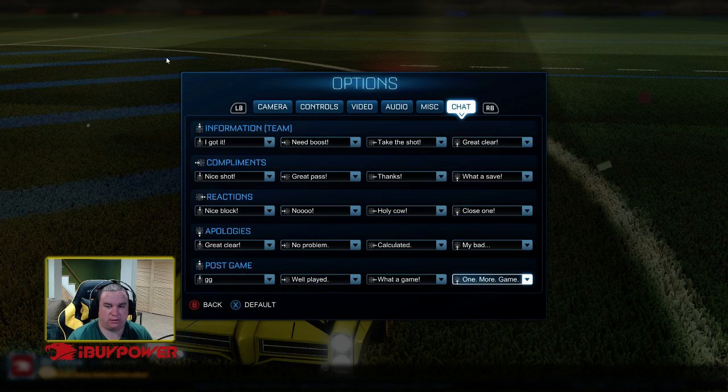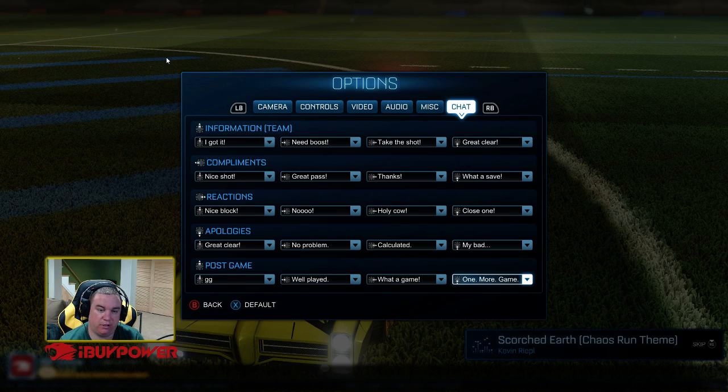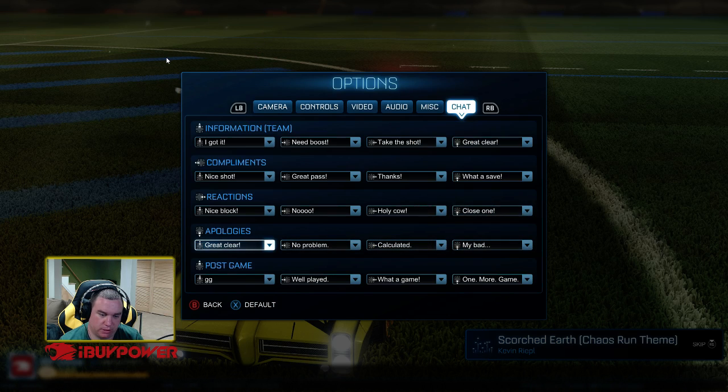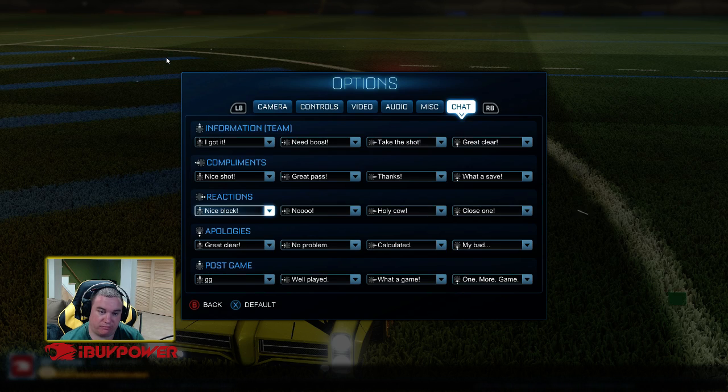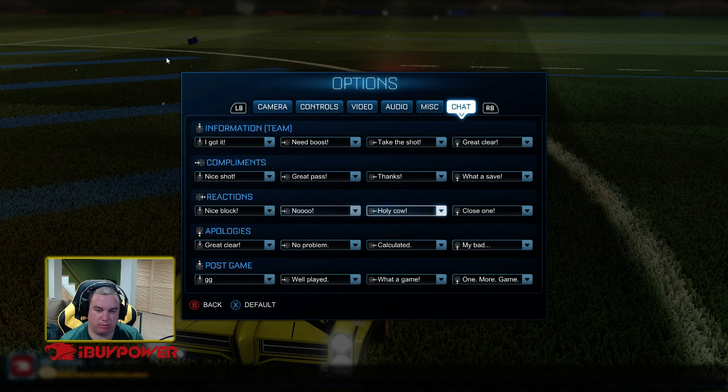So that's where you go to change your chat commands. The first options will only go to your team; the next three groupings will go out to everyone. The post game will only be available when people are celebrating their victories. That'll do it for the quick chat commands — this is awesome, now we get to see a lot more different chats. It does hurt the meme a bit because people are gonna be using a lot of different stuff, but it shouldn't be that bad. We'll see you on the pitch later, guys.